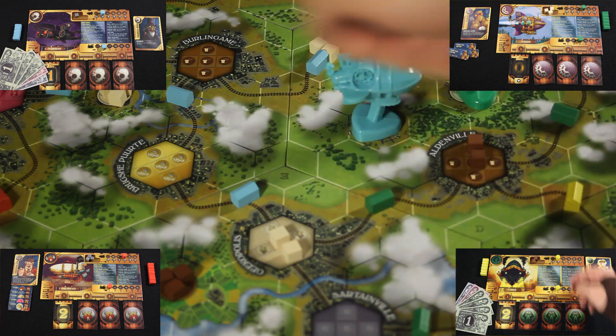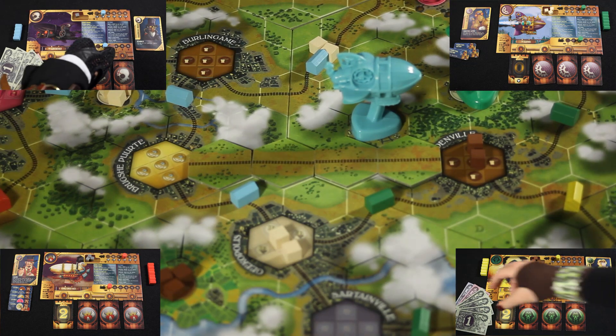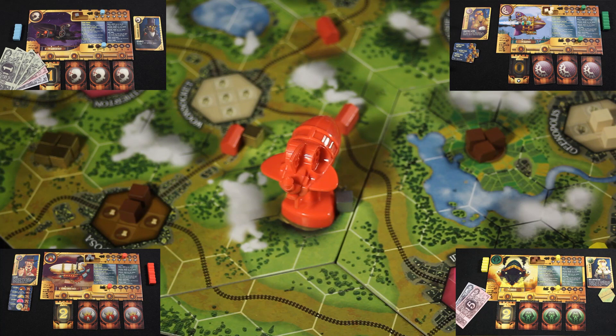This bypasses Geekopolis completely. Now she gets to place a depot on any position she wants on this link for free. This move only cost her four dollars — one for each tile — and now she still has one tile left. Now it's Sebastian's turn.